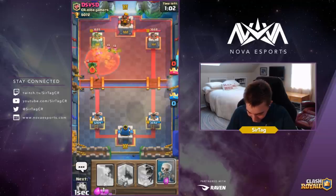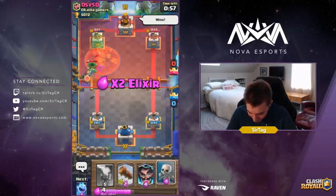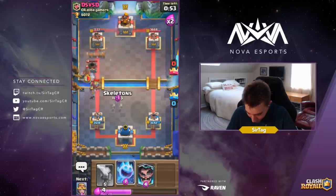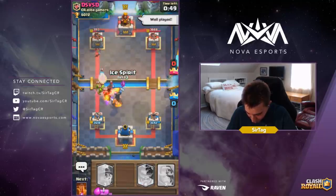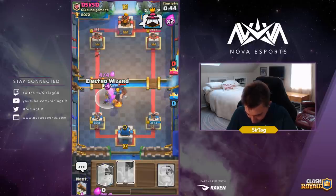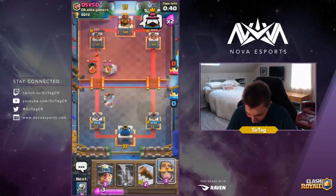Oh, that damage feels great! I really want him to drop Goblins so I can Log them as well. We're just gonna Log it anyway to clean up the Mortar so it doesn't get another hit. Going to drop our Inferno Tower as well, also drop a high Ice Spirit. Assuming we're gonna have to drop our Electro Wizard — not too bad, not too shabby.